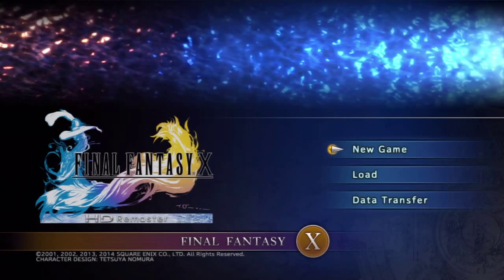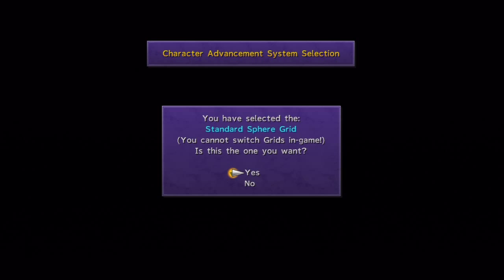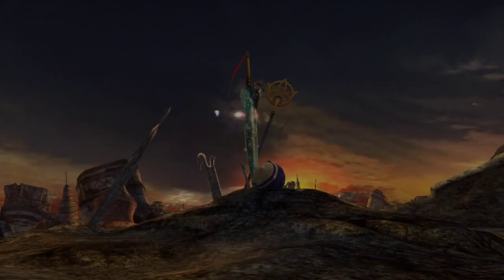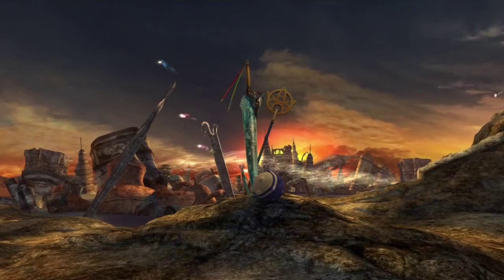For this LP I'm going to be using the Standard Sphere Grid. That's basically the way you learn abilities in the game. The Standard Sphere Grid is essentially the original one — each character has sort of their own individual job class for the vast majority of the game, which makes everyone relatively unique. There are ways you can bypass that, but for the most part you'll probably be doing that.